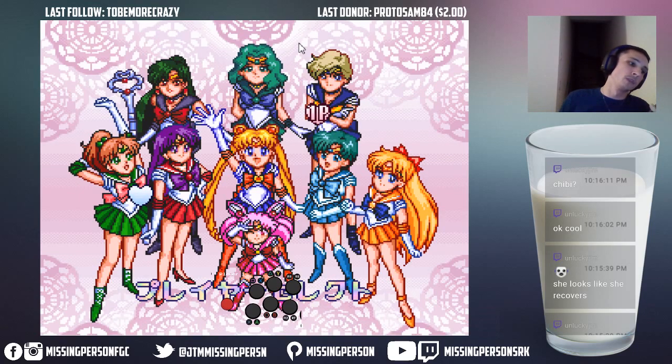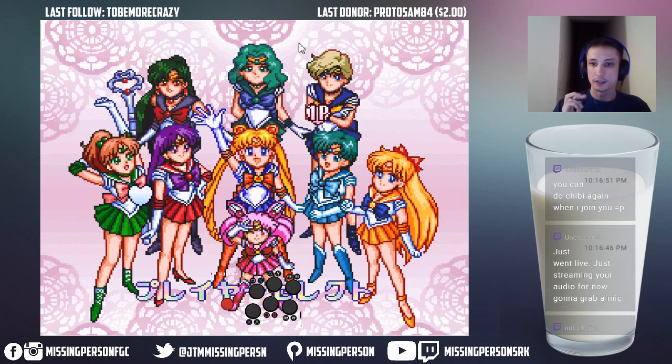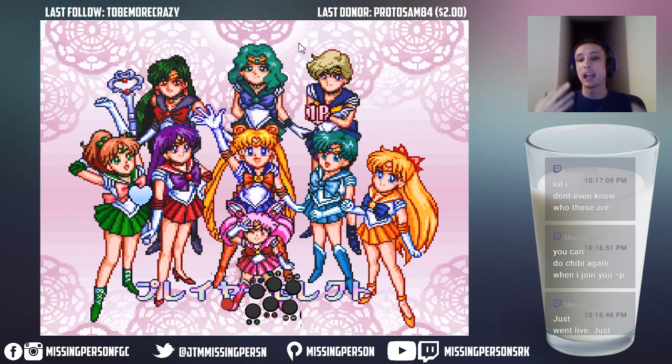This tier list is brought to you by someone from the scene in New York — Al Xerath. We have it going from top to bottom, from best to worst: Sailor Jupiter is number one, followed by Mars, Neptune, Mercury, Moon, Venus, Uranus, Pluto. Yeah, Pluto is actually really bad in this game — I'll explain why later. And then Chibi Moon is like Dan tier, absolute Dan tier.